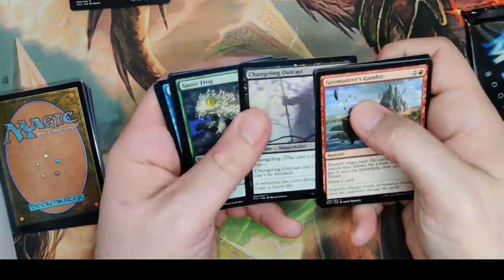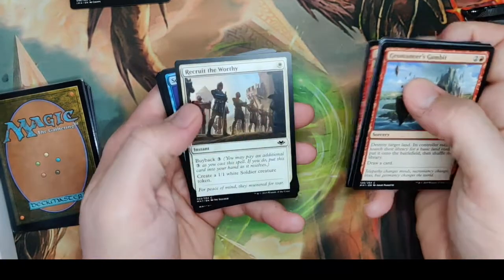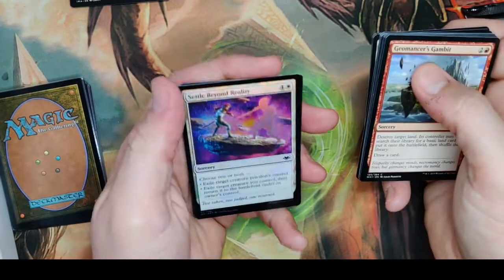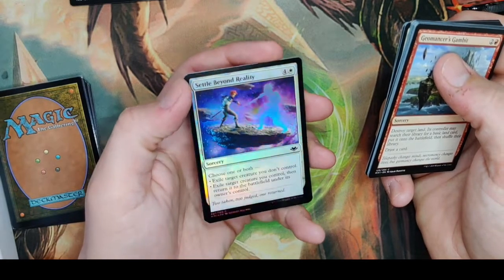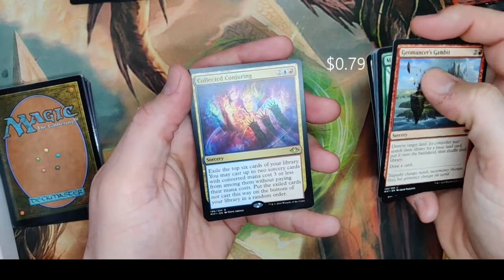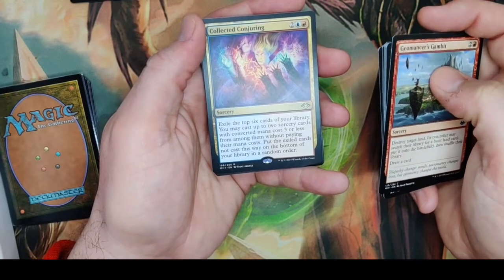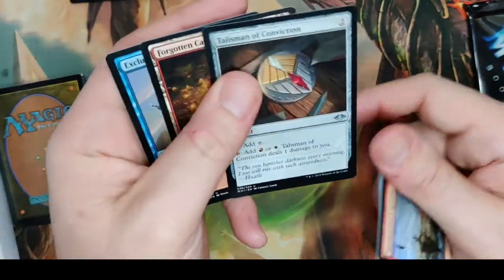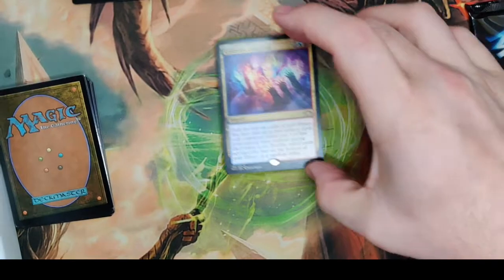Manor War — can be good at times. Spore Frog — you get to return a creature to its owner's hand, pretty nice. Recruit the Worthy, Scour All Possibilities, and a snow forest. Oh, another foil — did we get two foils in the same pack? Wow, beautiful art. Collected Conjuring: for 1 blue and 1 red, exile the top six cards of your library, cast up to two sorcery cards with converted mana cost three or less without paying their mana cost — that is a really nice card. Also a Forgotten Cave, Exclude, and a Talisman.